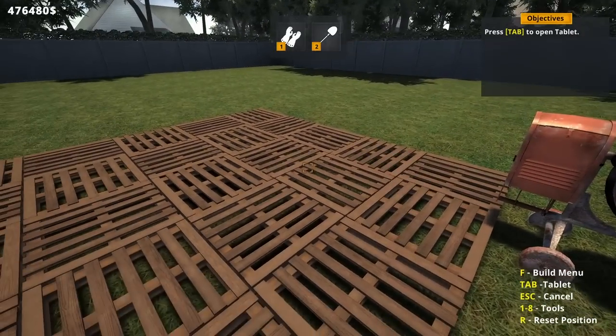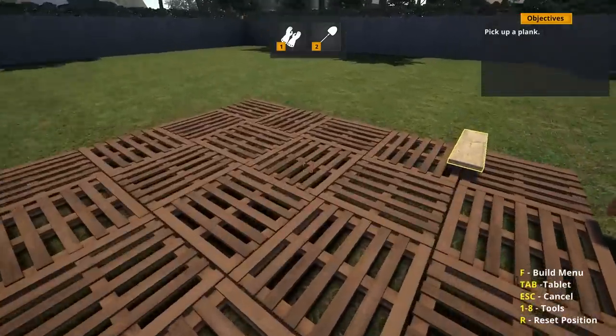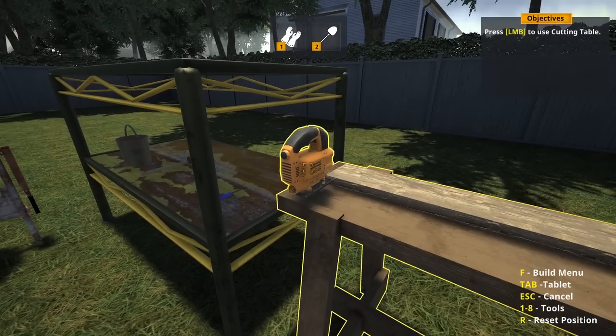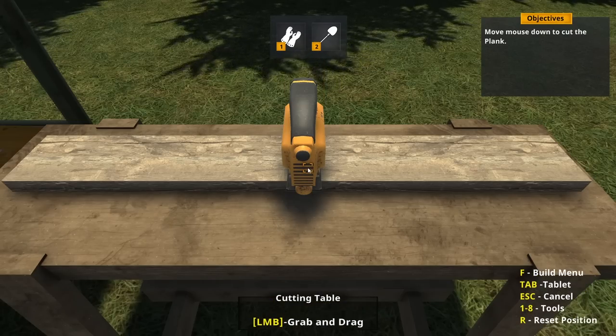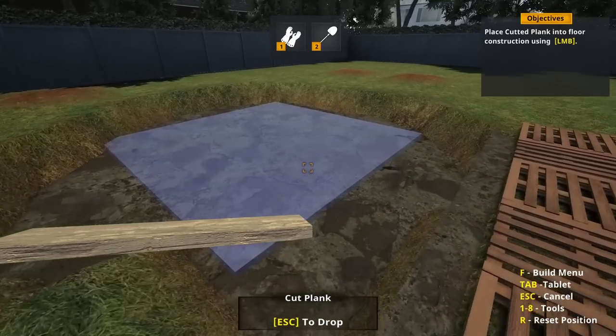Press Tab to open tablet. Buy a plank — there's a shop. Pick up the plank, put it on the cutting table, click the cutting table, left mouse button, and saw. Done with that saw bench.